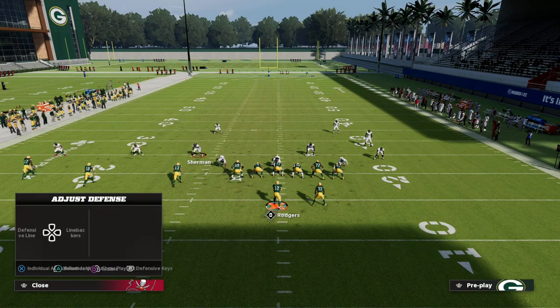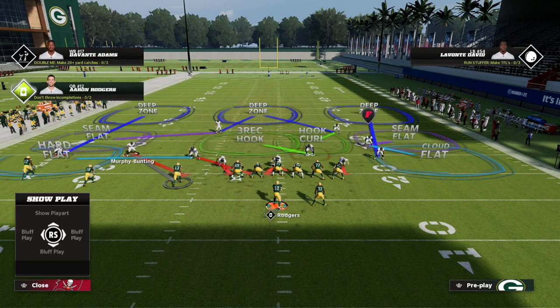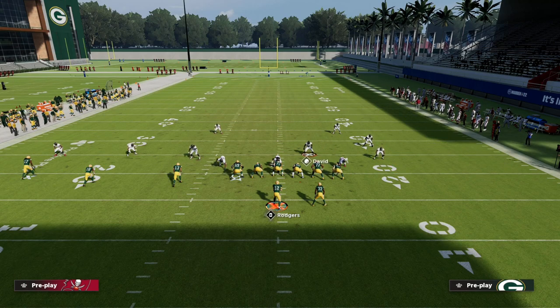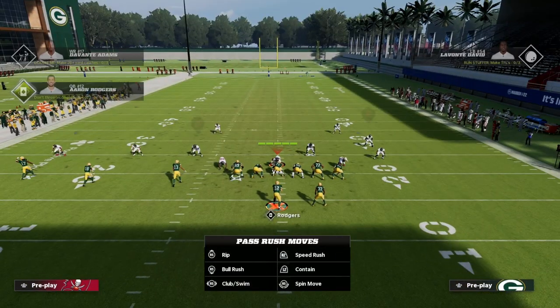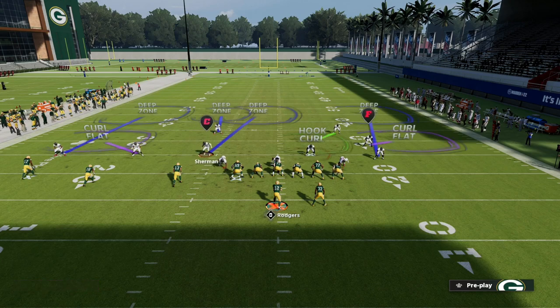One thing your opponent might do is double flat — they'll have an underneath zone for a flat route and an over-the-top zone for your corner route. To illustrate this, I'll man this defender onto the corner route. Now you'll notice there's a big void in the coverage. The drag route is really effective for attacking that void. However, you can't throw it if their user defender comes over to take it away.